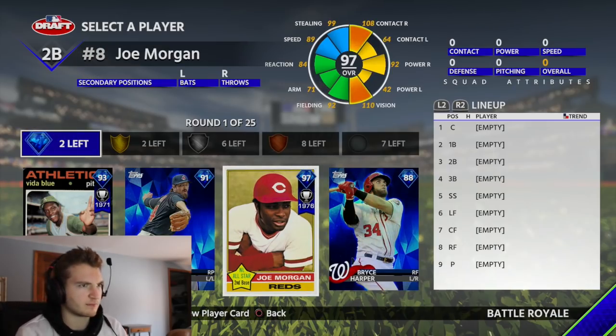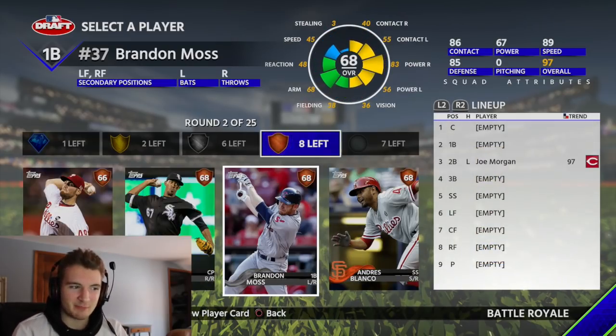I think that's a pretty good first round, I'd like to say. I'm going to get this Joe Morgan card — it's supposed to be the best card in the game, so why not try it out?